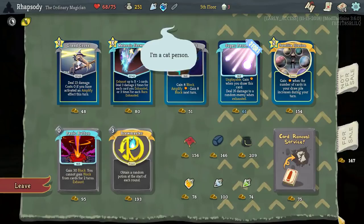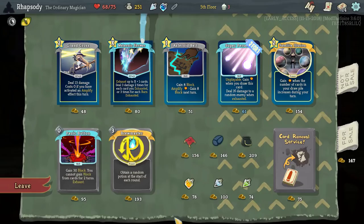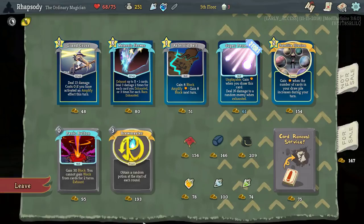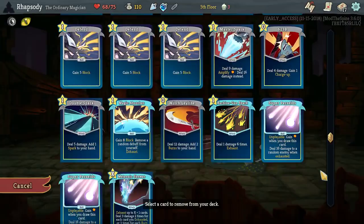Meteonic Shower — exhaust up to X plus one cards. Deal three damage two times for each card you exhausted, or three times for each burn exhausted — that's the upgrade. Alright, I'm going to try and turn this into an Exhaust Burn build. Time Travel Potion — yeah, that's pretty cool. I think Machine Gun Spark and Doll Spark I'm just going to have to cop on the chin.